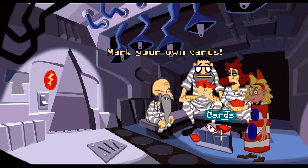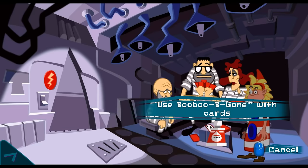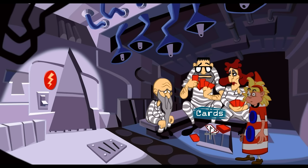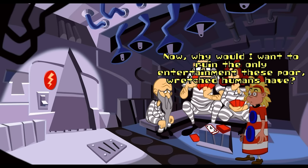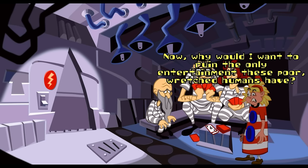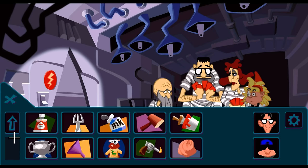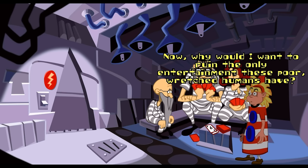Using disappearing ink on the cards - Laverne says why would she want to ruin the only entertainment these poor wretched humans have? Let's use boo-boo be gone with the cards - same response. Well, because we want them to get out of here, Laverne. Let's light the cards on fire - same response again. We've got to get this skunk in here somehow - that's going to scare them because nobody likes a skunk. Let's use the toasty warm hamster with the cat, the cigar lighter with the cat - hey, it's not a toy. What about disappearing ink with the cat? What about red paint with the cat? I like it that color.